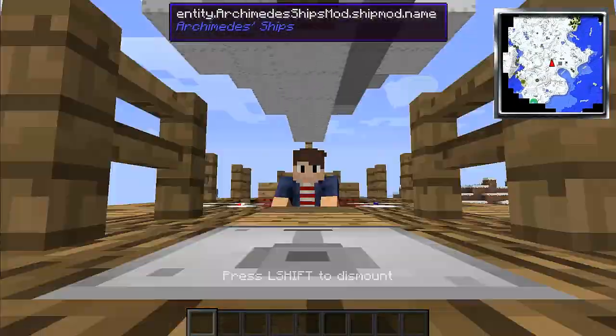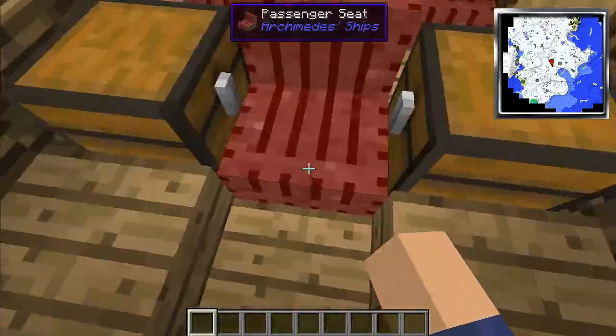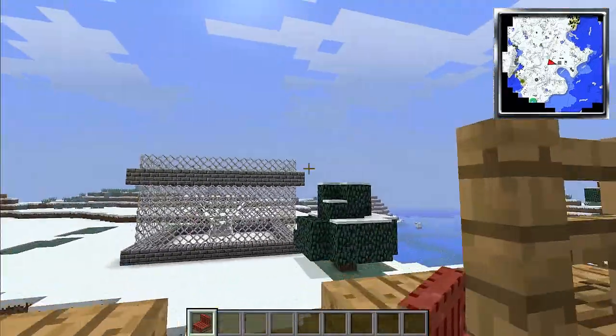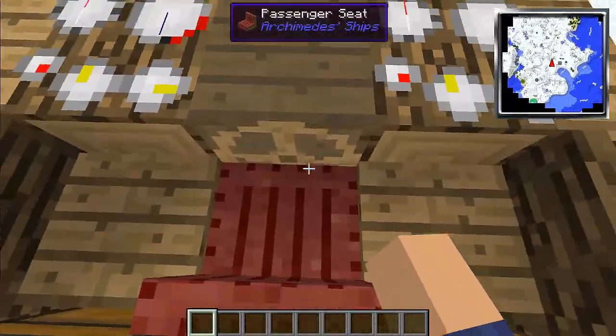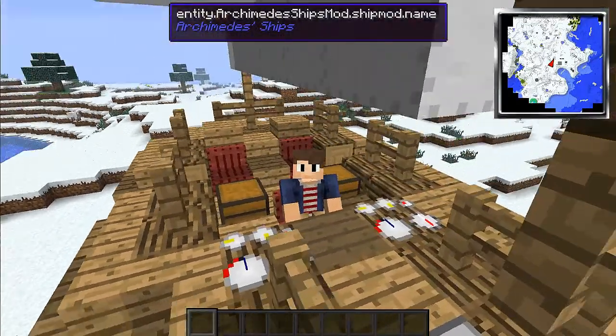We're in. We're sitting, kind of. That's not going to bug me, I need to fix it. I need to pop a seat right there. Yeah, that's where it's at — so it looks like I'm sitting. Oh yeah, that's where it's at. Look, I'm in the seat. That's cool.